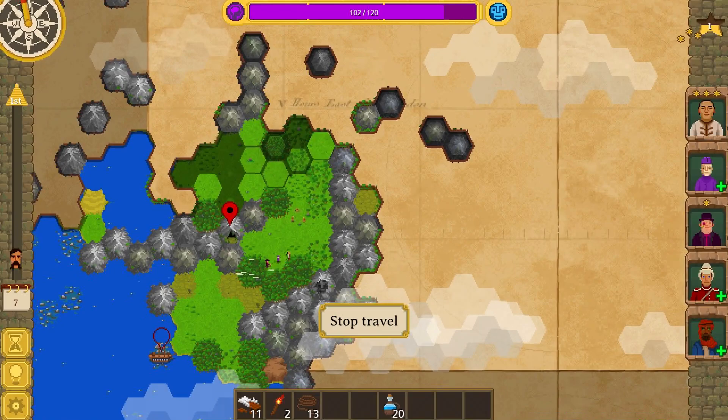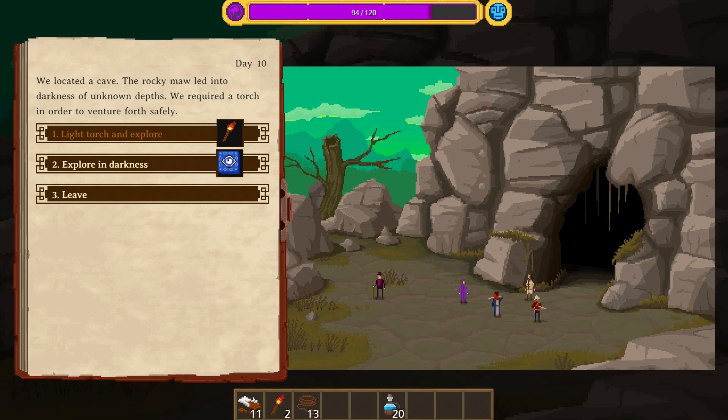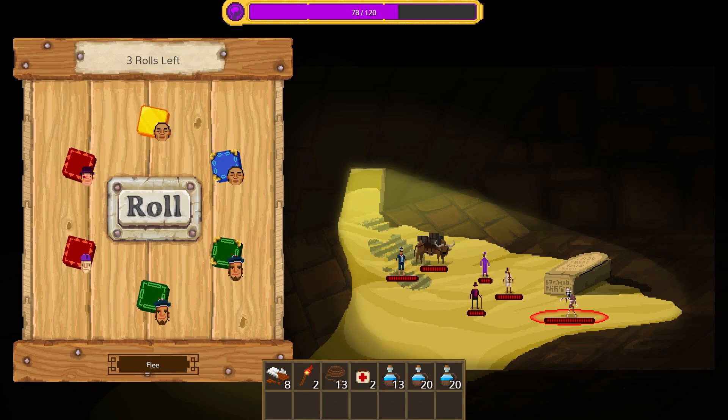Curious Expedition is a single player indie pixel art roguelike adventure RPG where you assume the role of a chosen 19th century figure, exploring untouched destinations around the world with an objective to generate more fame than your competitors. You'll be traversing many different terrains, recruiting locals, fighting for your life and collecting never-before-seen treasures to bring them back home.